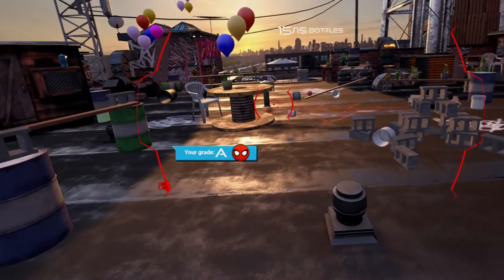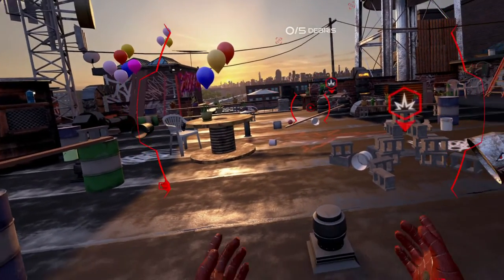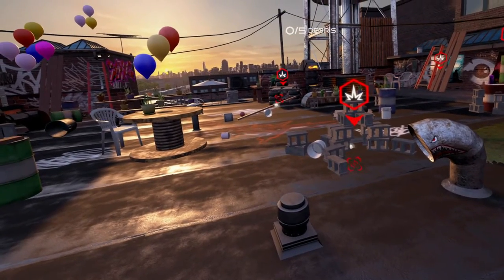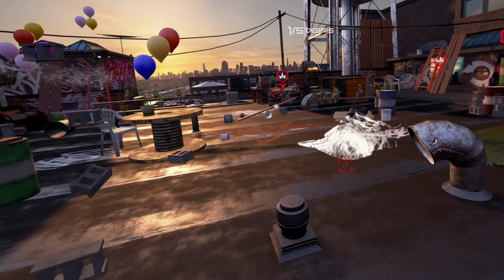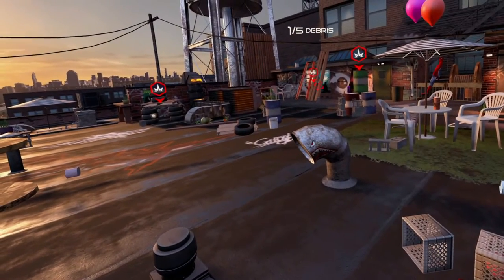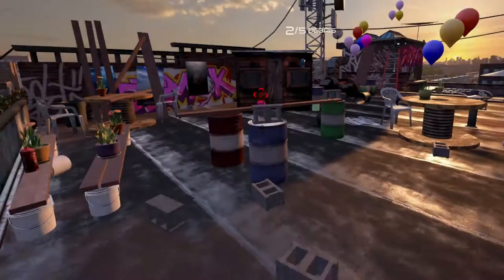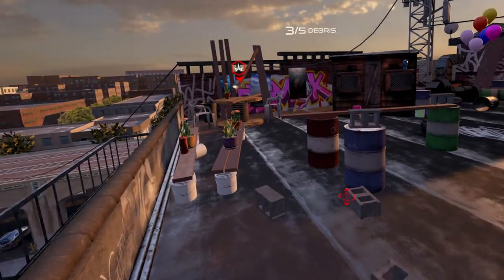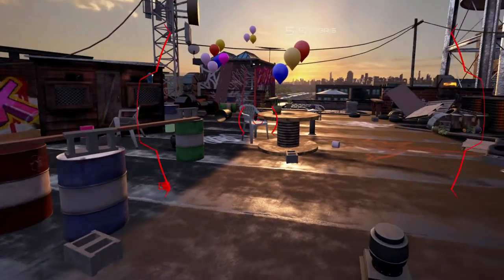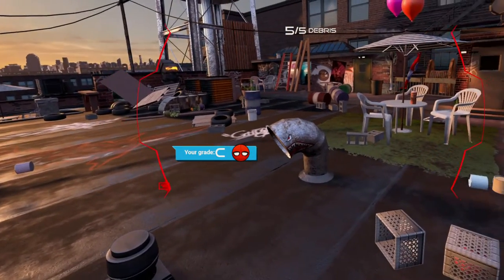Hey, got it! Woo! I think you've got it now. Initiating web grenades. Charge grenade mode. Hold the button to charge your grenade. Traveling to large debris over there. Okay, web grenade calibrated. Alright. I did a really good job. Please remember to train harder.